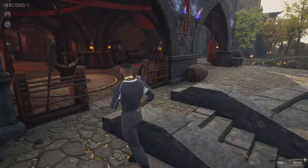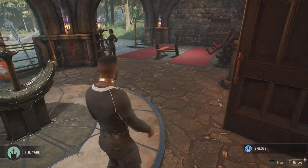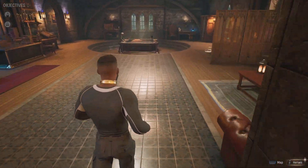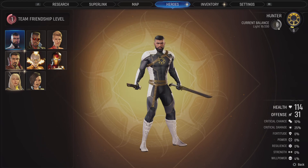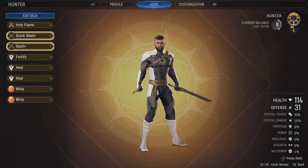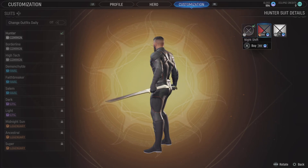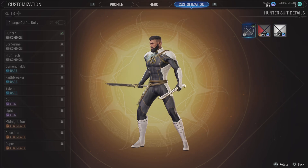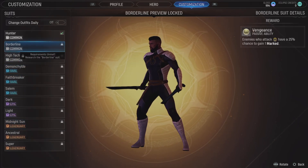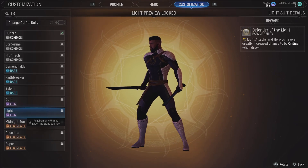I think that's everything - we could explore the abbey but I'll stop here for now, don't worry it's not going anywhere. Gloss is more cosmetic - lets you change colors once unlocked, and you can buy little things from chests. Let's check if there are any cool outfits for the Hunter. We have some colors to buy but no other suits unlocked yet. First you have to unlock the suit, then buy it with gloss. Oh - a lot of attacks and heroics have a greatly increased chance to be critical when drawn. Requirement: reach 150 light balance.